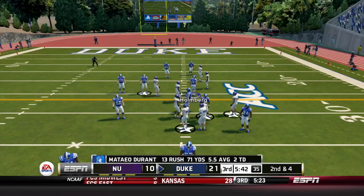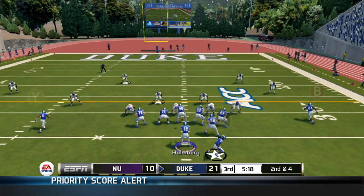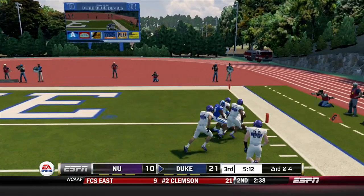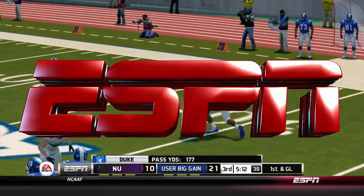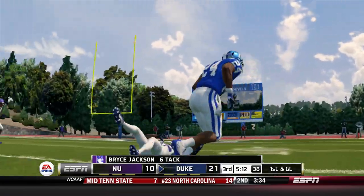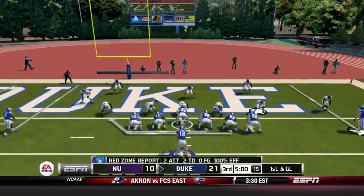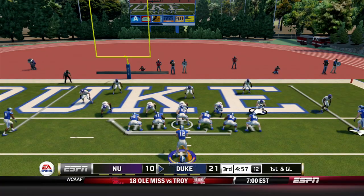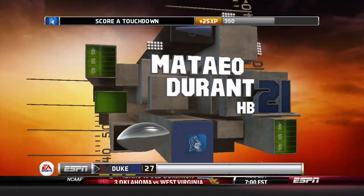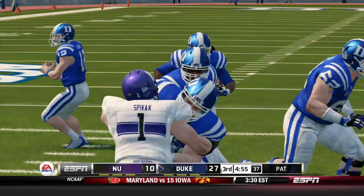Duke goes hurry up. Holmberg throws to Gardner — trucks a man to the pylon, dives! They're going to mark him short. He looked like he was diving for the end zone, but I guess he just didn't get there. Blue Devils knocking on the door — Holmberg hands off left and Durant punches it in for his third touchdown of the day. Duke 28, Northwestern 10. This one's quickly getting out of reach for the Cats.